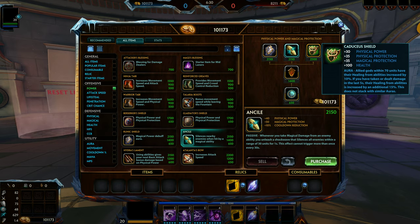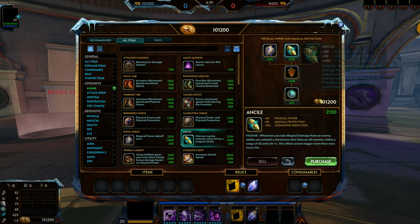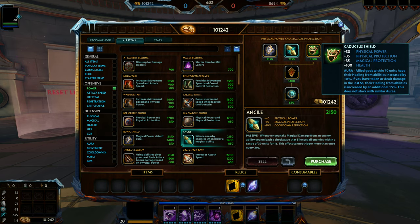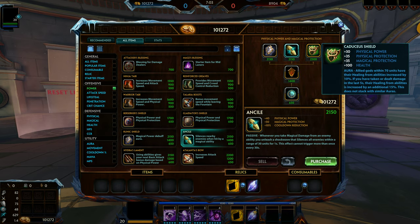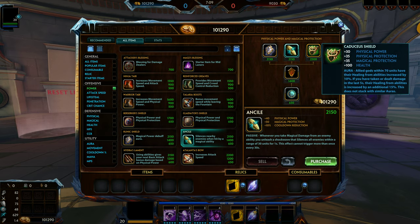Let's go over the item first. This item builds from the Enchanted Buckler Tree, so it's a magical defense item, but it does gain physical defense. For 2,500 gold, Kadea Shield gives you 30 power, which compared to the others is on the lowest. It gives you 35 physical protections, which none of the others have. It gives you 35 magical protections, which is lower than every other one — actually tied to the Warded Shield. And it gives you 100 health, which is less than Runic Shield. So all on its own, it gives you a good base of balanced stats.